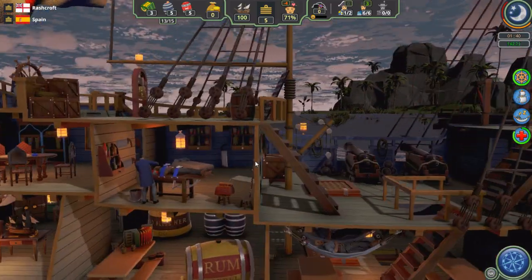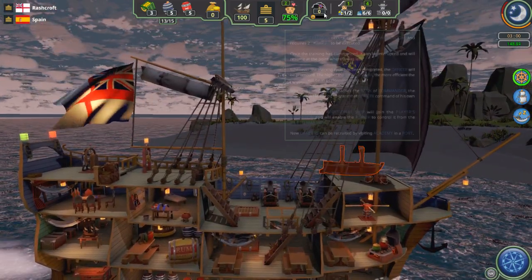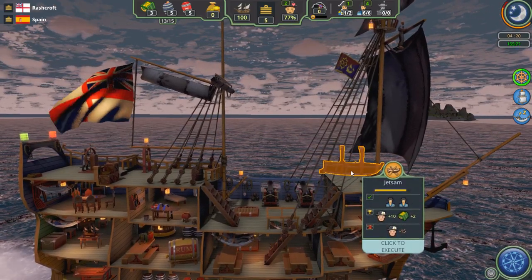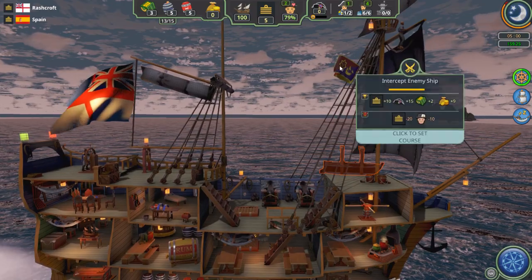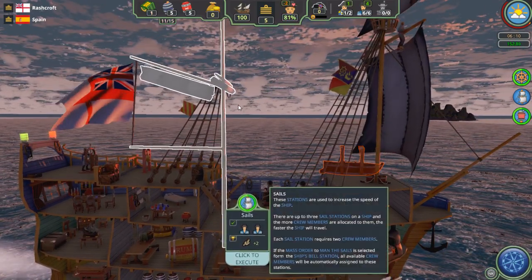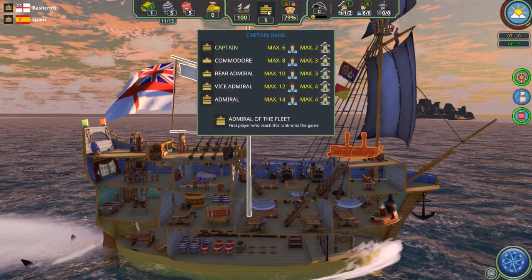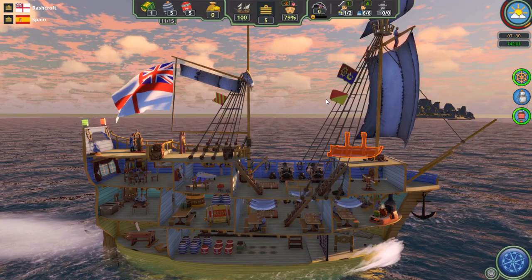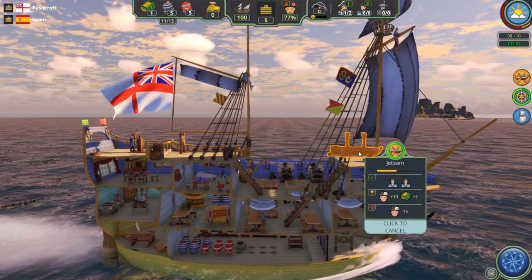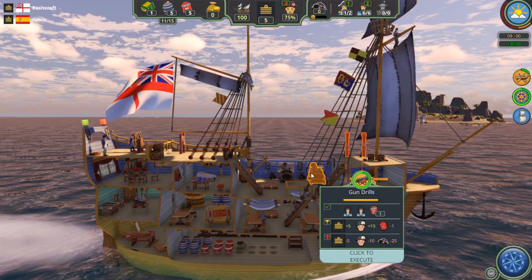Basically, what you're doing here is managing a crew and dealing with the morale of the crew, their food needs, their rum needs — which is very important. We're going to accept that order from the Admiralty and go back to home port. That's one of the best ways to increase your rank — follow the orders from the Admiralty. Each one of these requirements has a set time.